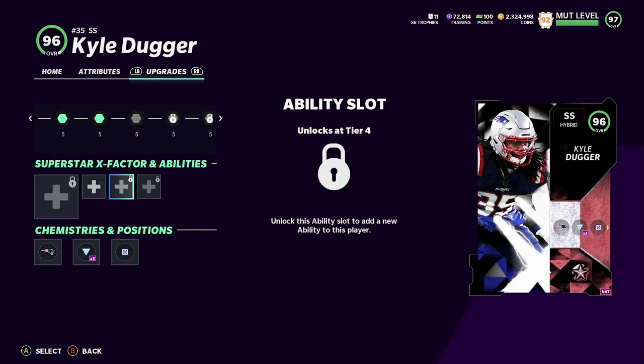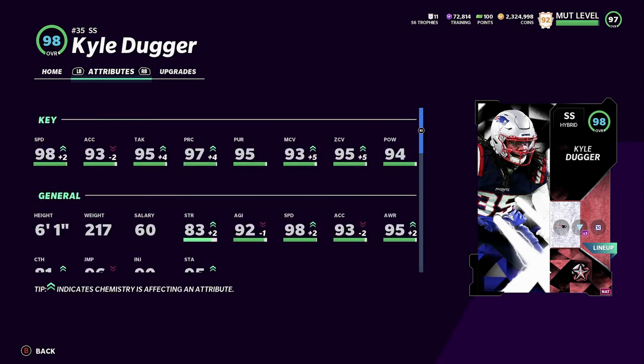He's gonna be in the gameplay too. I don't have any abilities on him because he's a hybrid, so I didn't even upgrade all the ability slots. What I recommend y'all to do is when you get a hybrid safety — or whatever the case is — do not put abilities on them because they tax you hard on the AP. They give you two AP for Mid Zone KO and six AP for One Step Ahead. These archetypes are the worst for safeties in the game. Just avoid them and use zone safeties for Mid Zone KO.